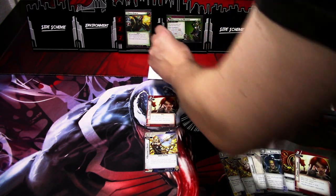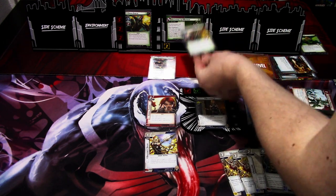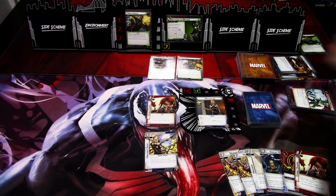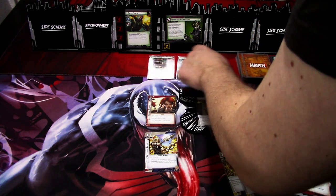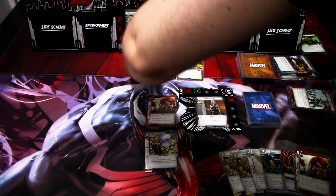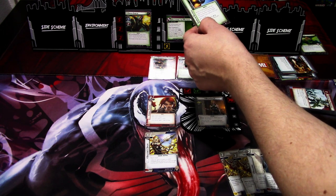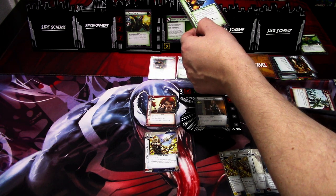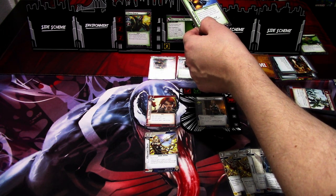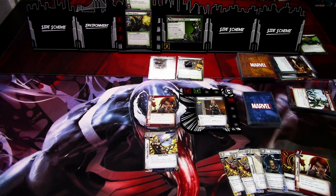Villain phase: add one threat to the main scheme. Green Goblin schemes for one, plus this new scheme for two, putting us at five threat total. The encounter card is Goblin Glider, which attaches to the enemy with the highest printed hit points — Green Goblin. That is that villain phase.